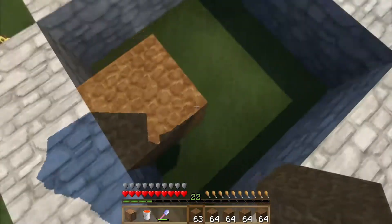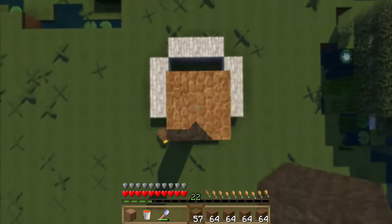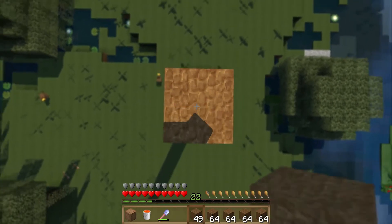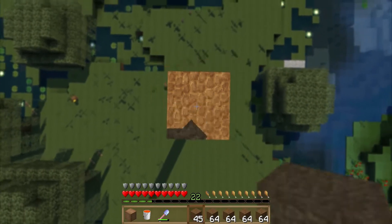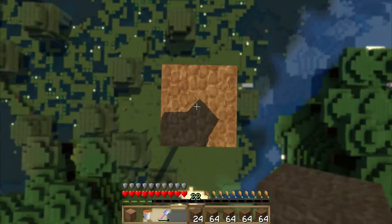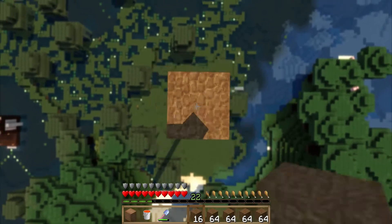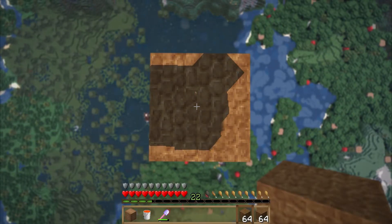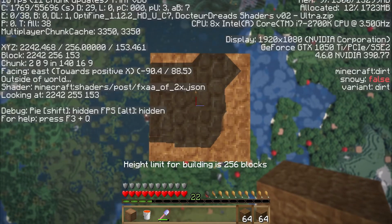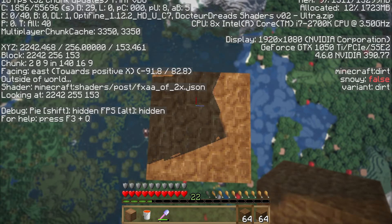Start right here and then just build up. Just keep building up, facing the direction of center, because you want to place the block at center and that's where the lava is actually going to come down from. It's going to take a second, so I'll just fast forward it and get there. You know you're at the top when it starts telling you you can't build anymore. You can also check your F3 and it will show you your coordinates.